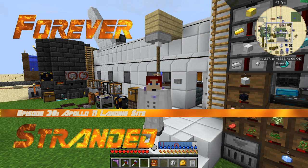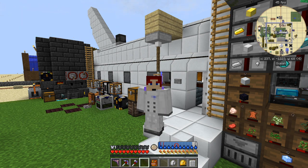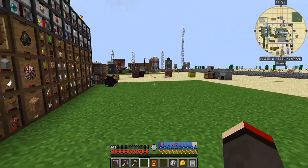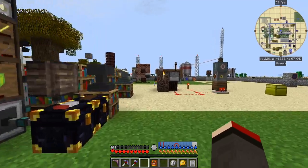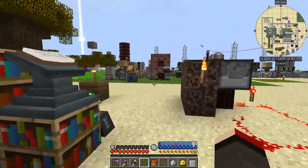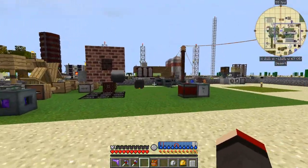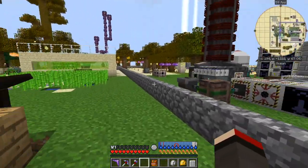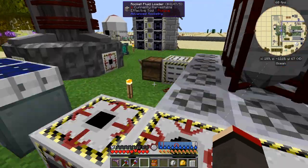Hello everybody and welcome once again to Row of Stranded. At the end of the last episode I was trying to figure out what the guidance computer hatch does, and I figured that out mostly. So let's have a quick look at that. I've also been clearing out this area here just to make sure nothing over there is causing any lag — I'm getting a little bit of lag around the base.